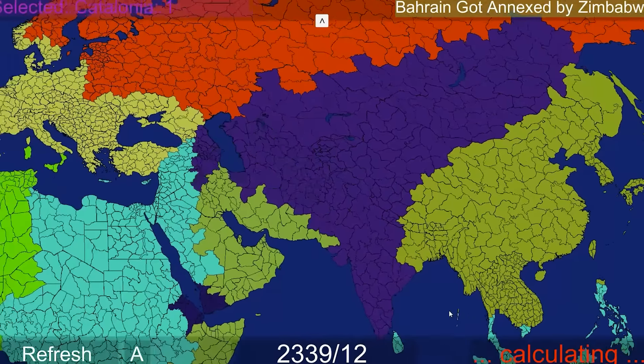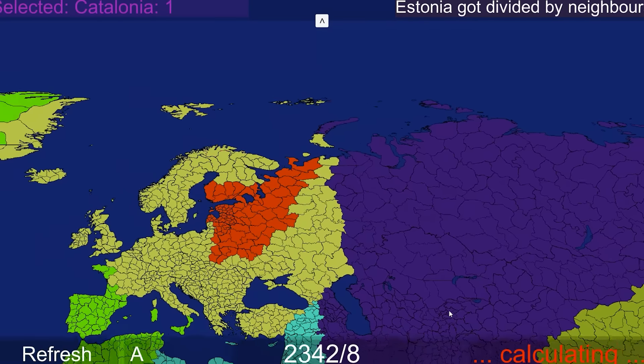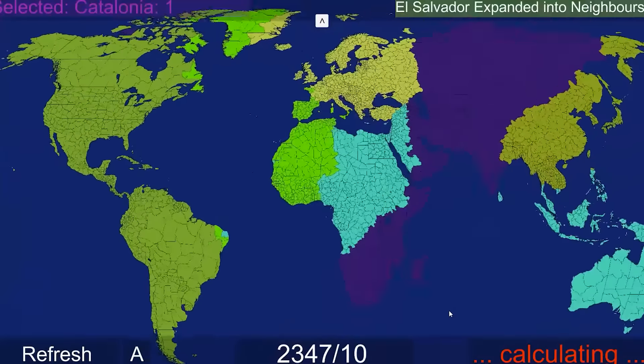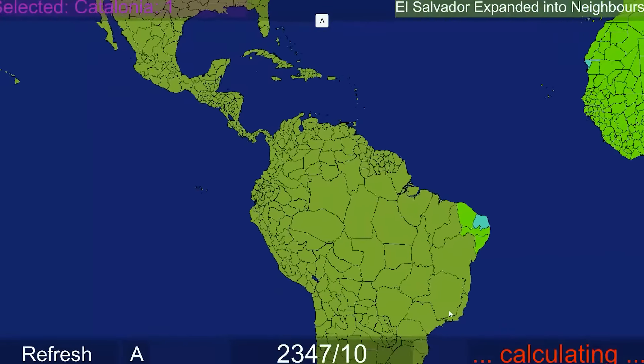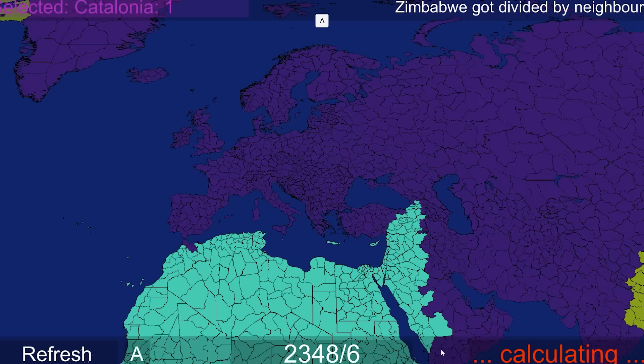Bahrain got annexed by Zimbabwe. Is this El Salvador that controls all of the Western Hemisphere? Estonia just got divided by neighbors. So who do we got here? We've got Lithuania, Japan, El Salvador. Lithuania just got annexed by Zimbabwe. Zimbabwe is now number one. But this is so chaotic, I don't even want to make a prediction. Watch Zimbabwe get annexed. Zimbabwe just got divided by neighbors.